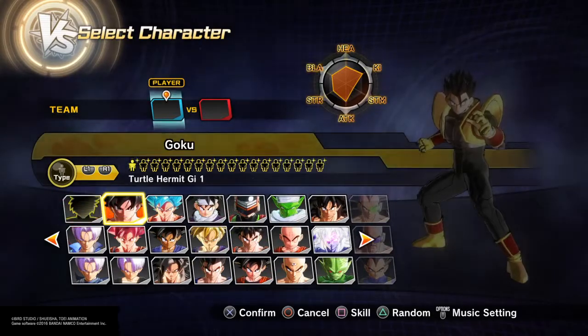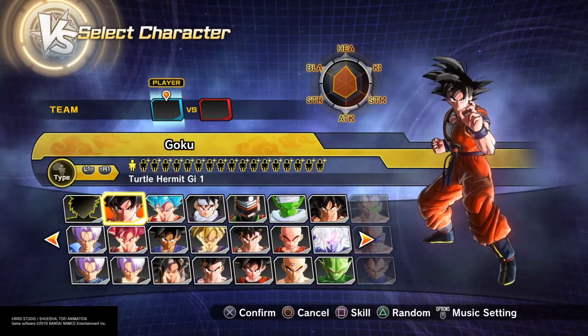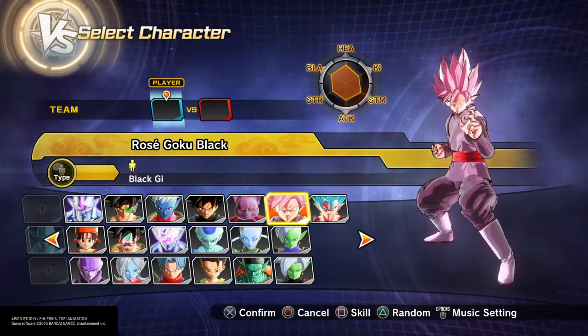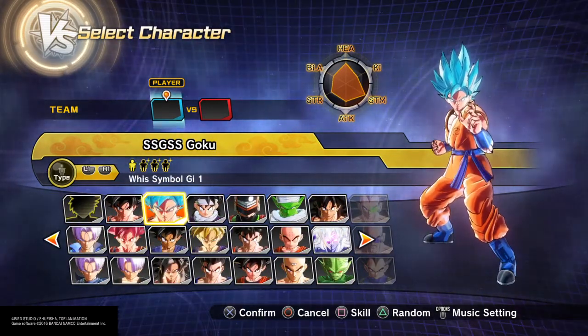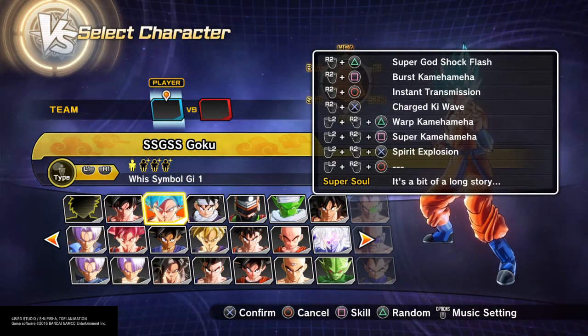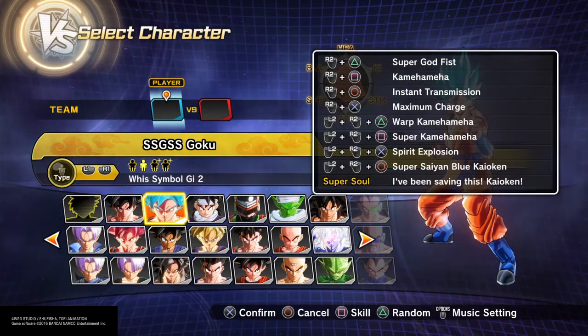So what you want to do for this video is basically choose any character. You can do Goku Black, or Super Saiyan Rose — look over here, Rose Goku Black. But what we're going to be doing is use Super Saiyan God Goku. You want to make sure you have a charge ability.